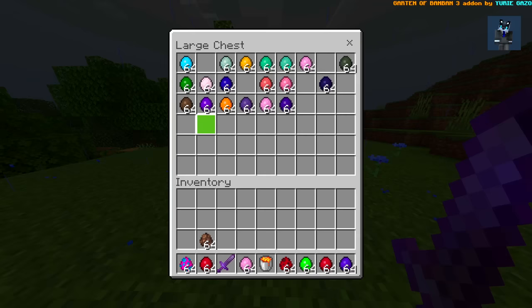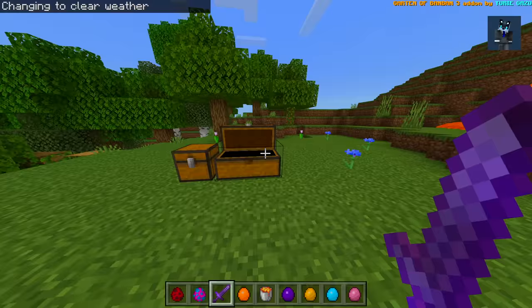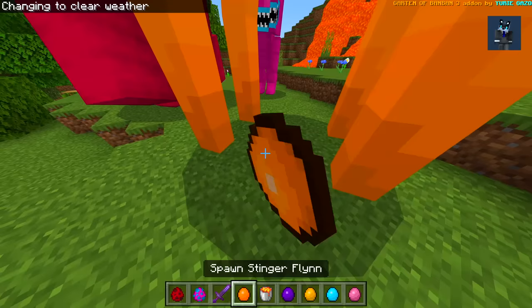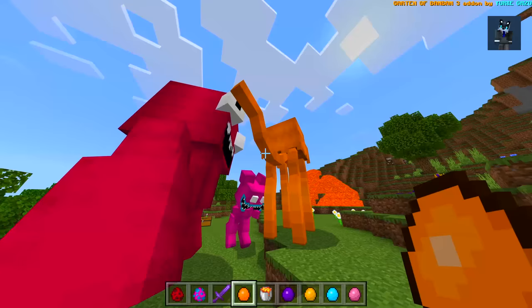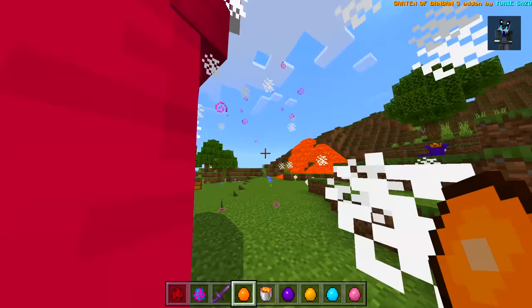Let's see what other characters we have while we're at it. We want Munkus Lunkus — the name just gets me every time, it sounds so derpy. Silent Steve, we'll spawn in the snail, the elephant, and this one. Let's see if these guys fight the new characters — we'll spawn in both of them and the snail. They do fight!